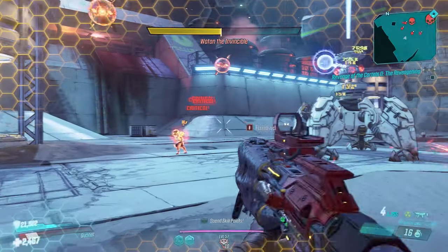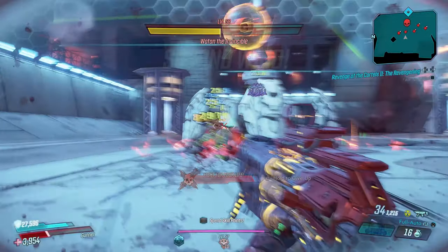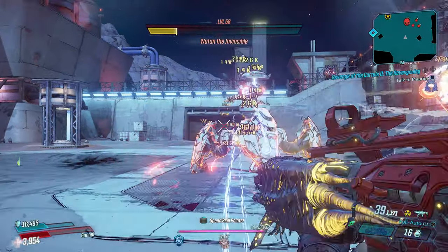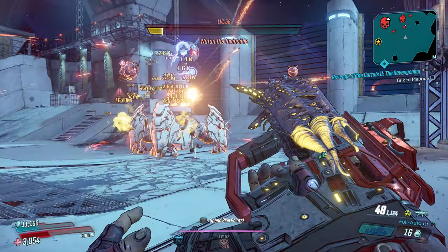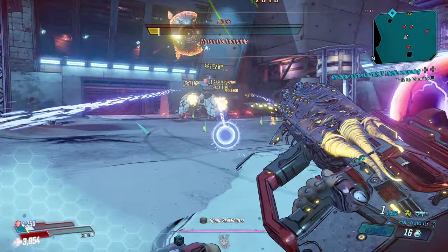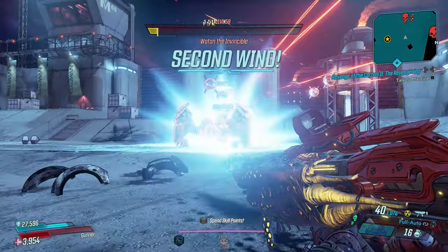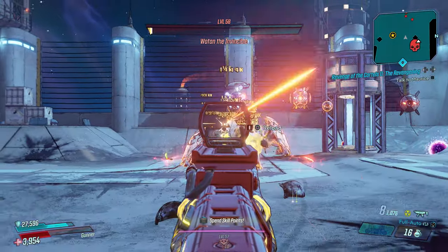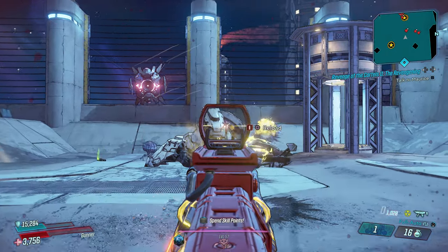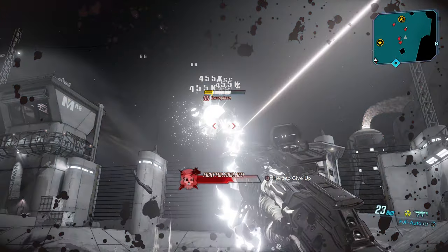Now we're facing two parts of Wotan taking more damage. Going down again — he is relentless — but this weapon saves your butt and gets you right back up. I feel like a monster, I'm so close to taking out Wotan's head floating in the air. His minions are really trying to take me out. I go down again but get my redemption — second wind. Every single element explodes into that radiation and it is so great.